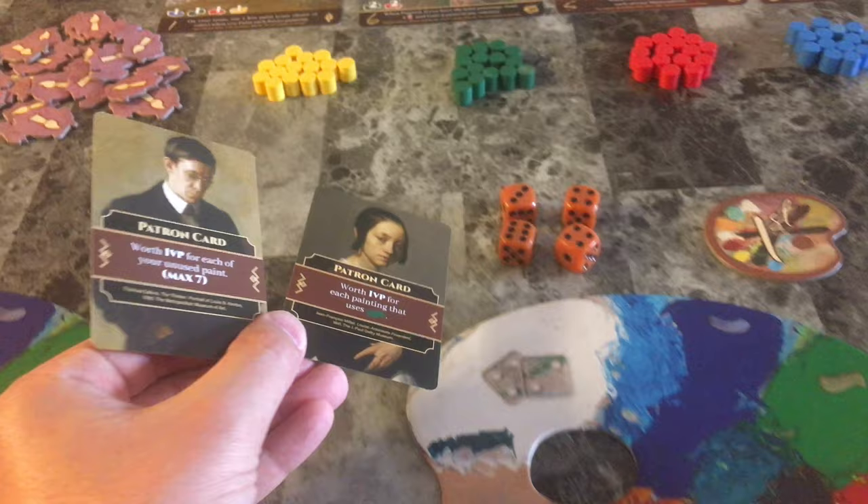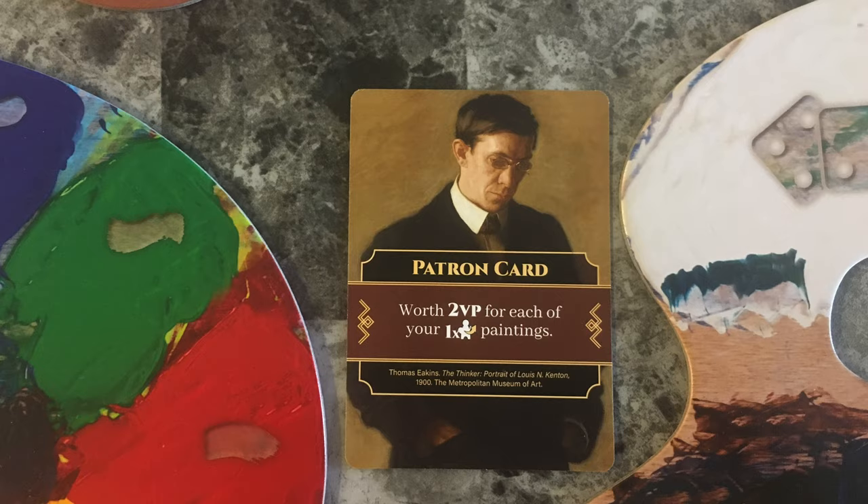At the very beginning of the game you will choose one patron card that will help lead your choices and help you gain in-game points by achieving certain requirements. You will also have chances in the game to gather more of these cards to gain more points at the end.